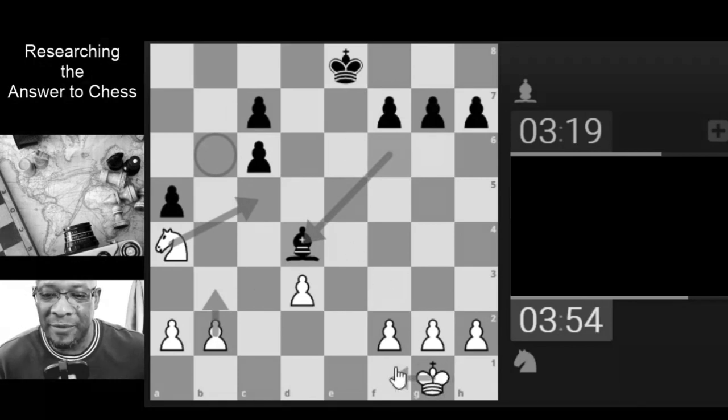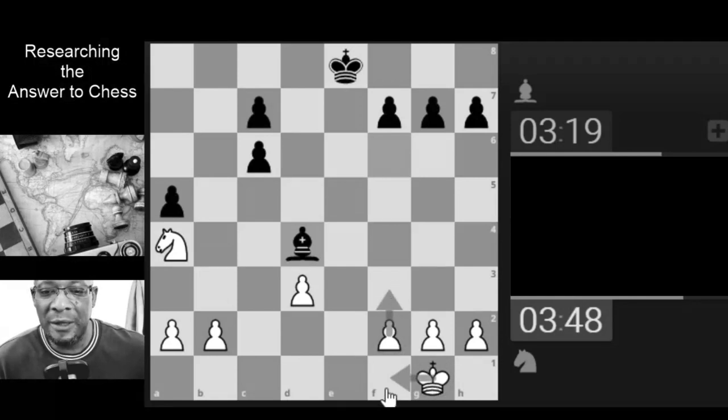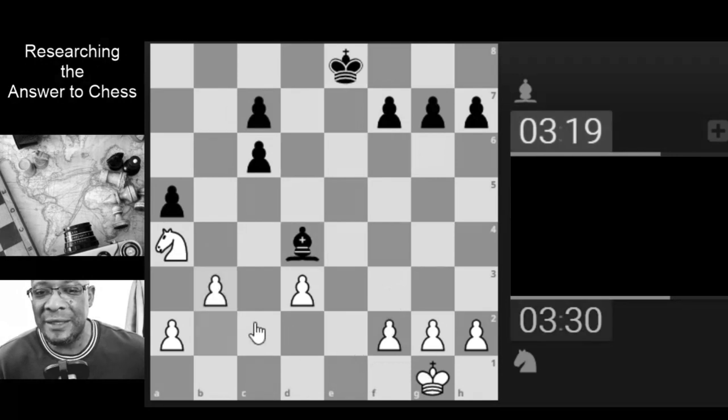I think my king might be too slow, and plus he's defending this pawn, so I'm going to have to move. Although this pawn is supporting the knight so nothing can actually take it — it's just that they won't be able to move. Let's do it anyway.